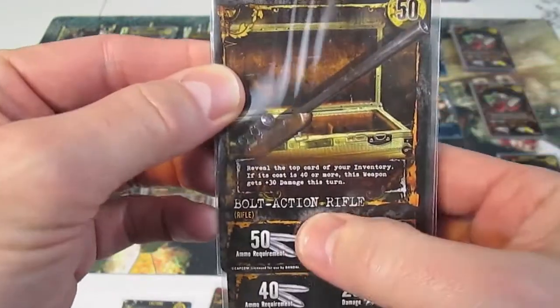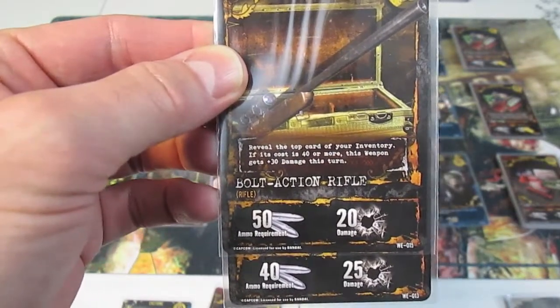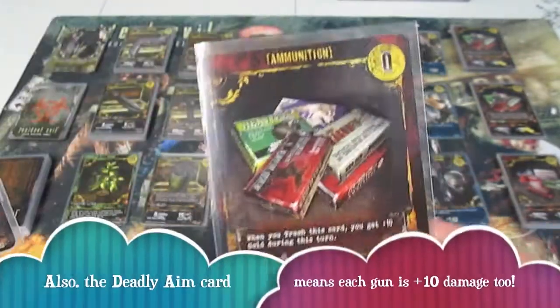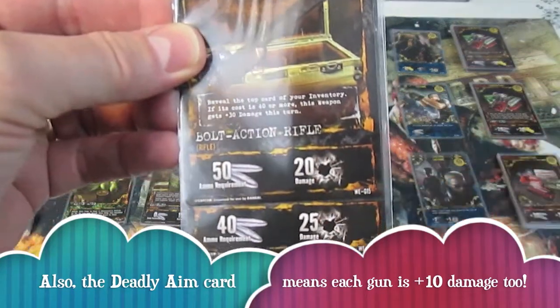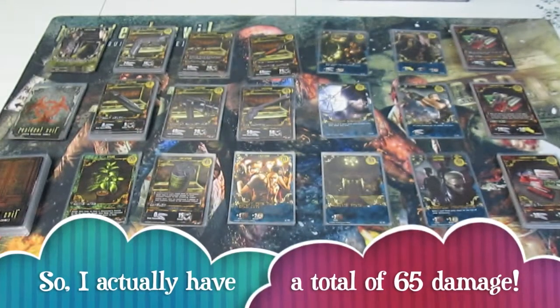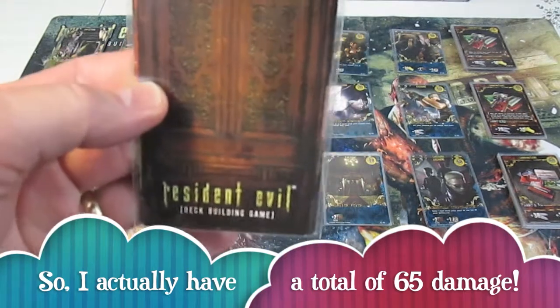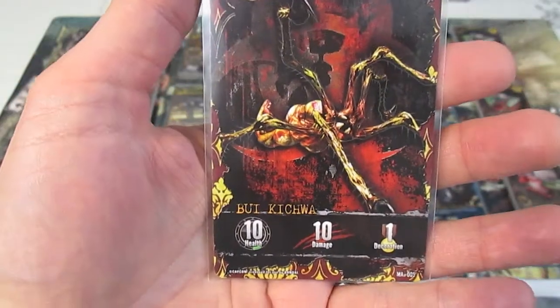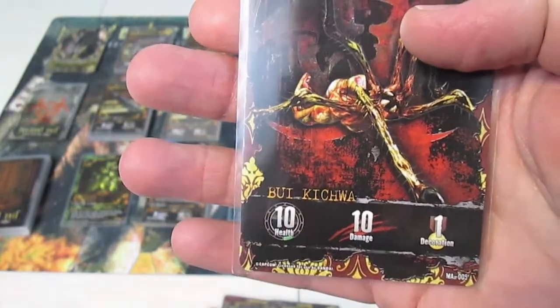The bolt action rifle's special ability says to reveal the top card of your inventory - if it costs 40 or more, this weapon gets plus 30 damage. So I actually have 45 damage and I'm going into the manor. Kicking the door down with 45 damage - pump action shotgun and a rifle. I run into a little bug, but it only has a health of 10. Took it completely down, not a problem.